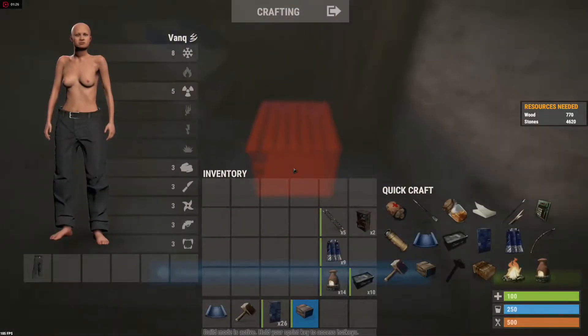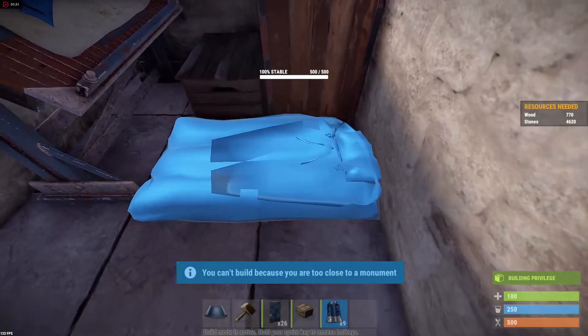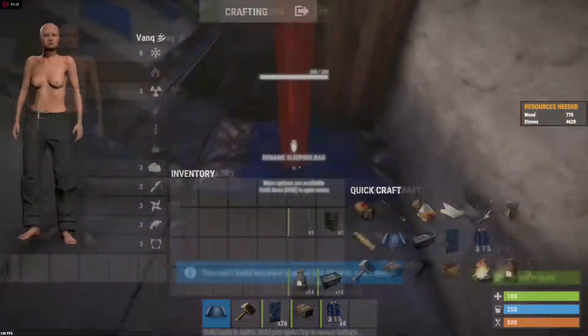You should have enough space in the middle for a small box. Once you do that, you want to take your sleeping bag and you should be able to rotate it and fit it right in that little corner.